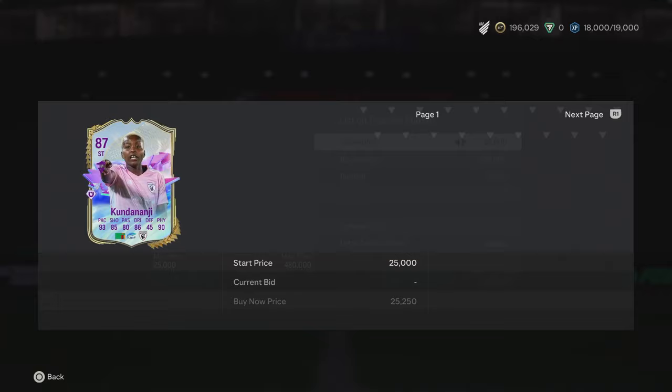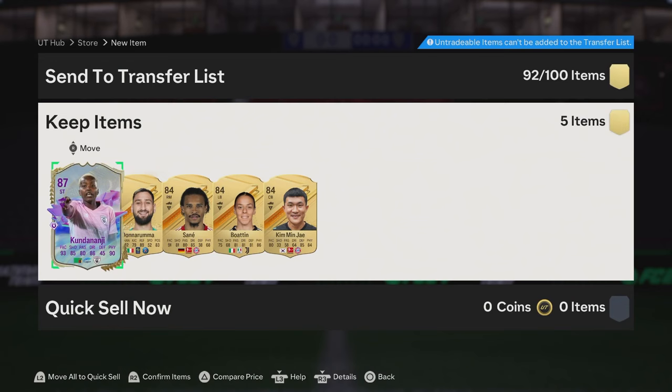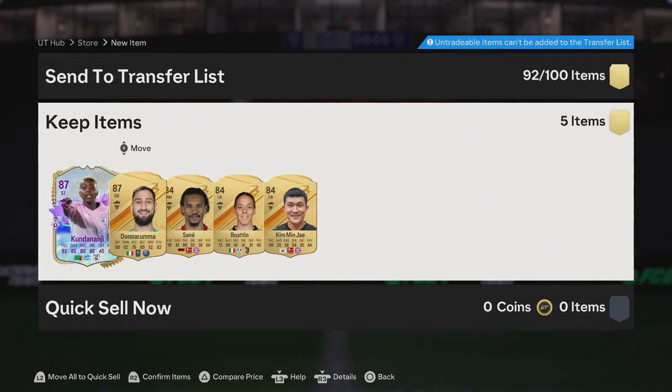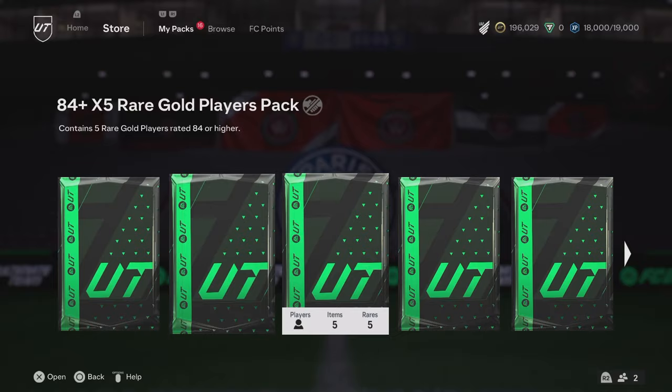Let's have a look at the worth of this card. That's kind of crazy — if you're looking for a striker, obviously it would be a bit hard to link, but she looks kind of insane. 93 pace, 85 shooting, 80 passing, 86 dribbling, and 90 physical. We don't mind that. We're going to keep moving through it.